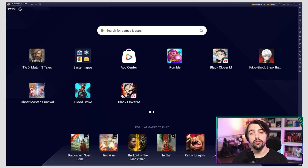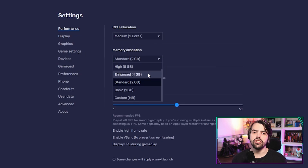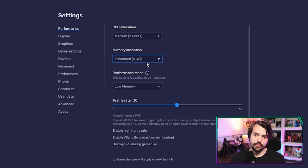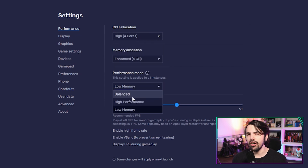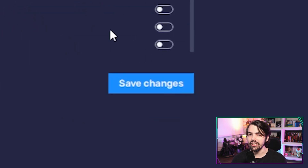First things first, head over to the Bluestacks settings and the performance tab. Ensure that your emulator is using at least 4 GB of RAM, 4 CPU cores, and set the performance mode to high performance. Now slide the FPS slider to at least 60 FPS and don't forget to click on save changes.